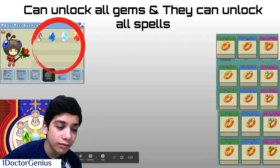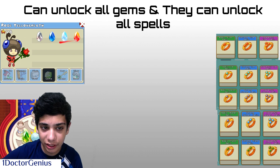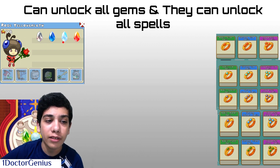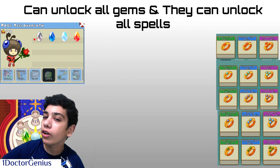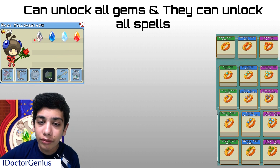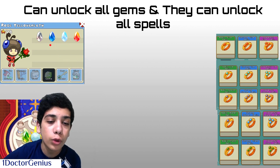You can unlock every single one of these: the Firefly Gem, Shipwreck Shore, Shiver Chill Mountain, Skywatch, and Bonfire's Fire Gem. You can unlock all of these gems completely for free. All you have to do is complete the quests that the Wardens give you.